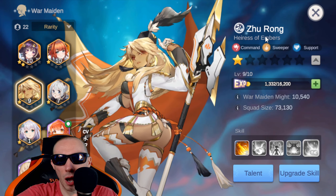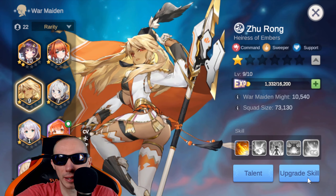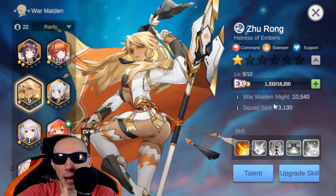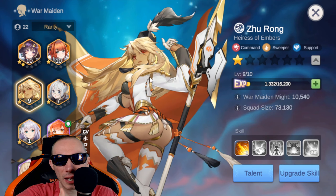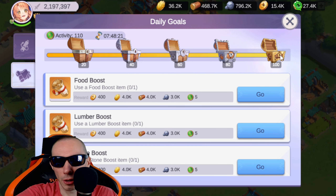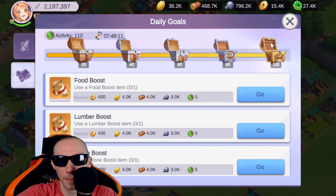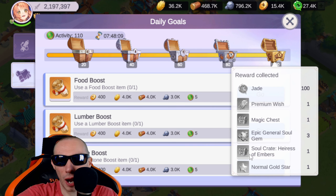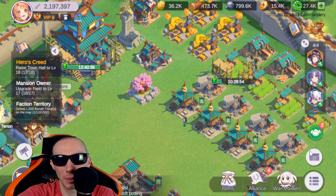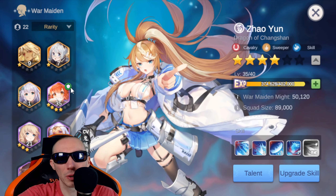Another sweeper is Zhu Rong. She is definitely a bit harder to get upgraded early game — there's no way to really buy her upgrade skills. You have a chance to get her soul gems from the top-tier crate, but it's a very very low chance. You might get lucky, but she's a hard character to really level up.